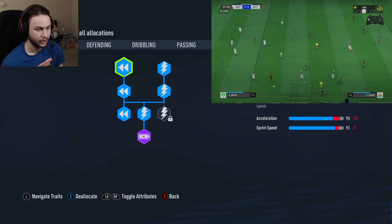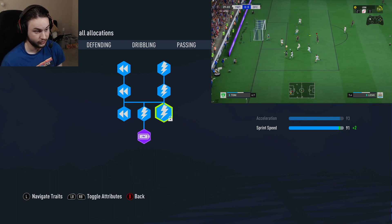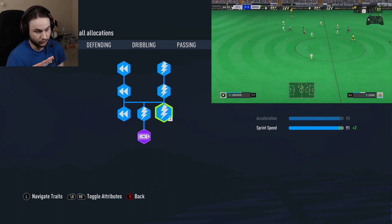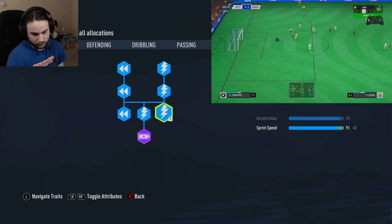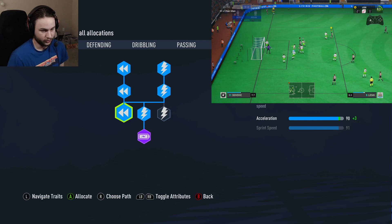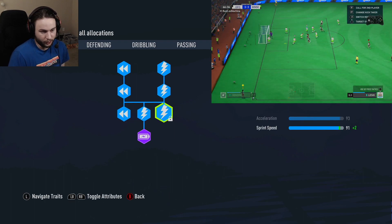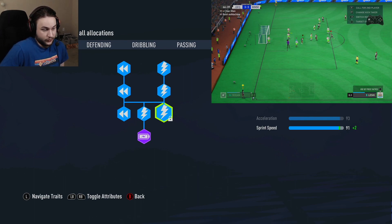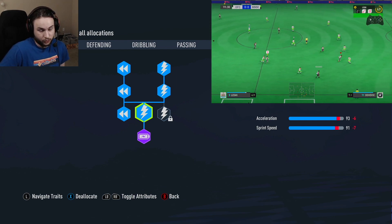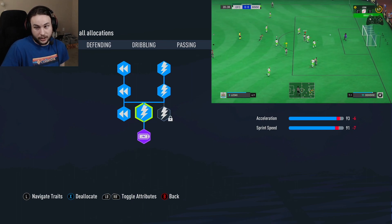On the pace page, if you have extra skill points — from skipping the five-star skills or using only three-star skills — you could add three skill points to sprint speed for an even 93 acceleration and 93 sprint speed. I spread my skill points out and went for the plus three acceleration node over the plus two sprint speed, landing at 90 acceleration and 91 sprint speed. Pace really isn't a problem — it feels very quick with the good agility, balance, and dribbling. The focus of this build is playmaking and using those perks to get teammates into shooting situations.